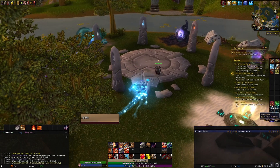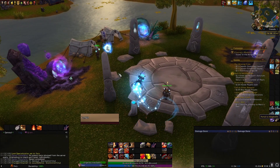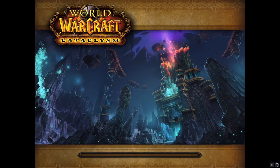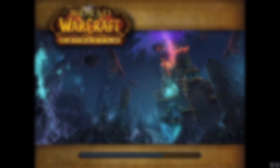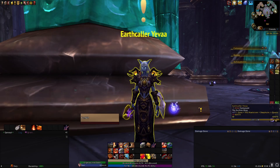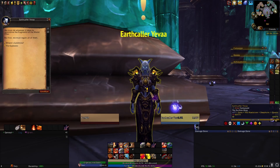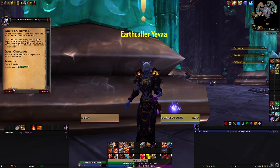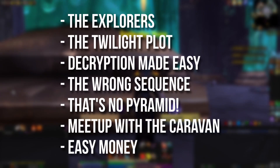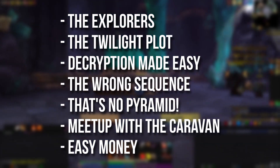Before you can actually get access to Ramkahan dailies you'll need to complete a quest chain that begins in Deepom. Start off in Orgrimmar or Stormwind and head to these portals located here for Alliance and here for Horde. Once you're in Deepom you can pick up the start of this quest from Earthcaller Yeeva. The quests you will need to complete are on the screen now and these will take you through Deepom and then over to Tanaris.